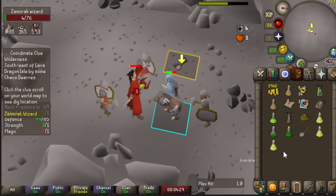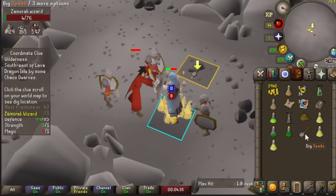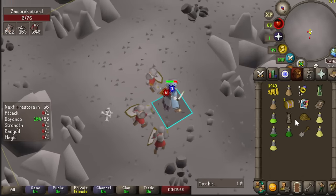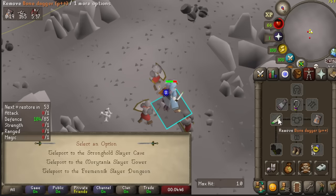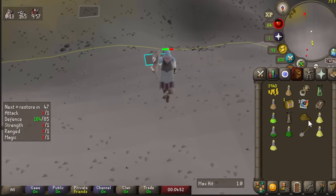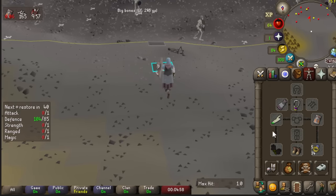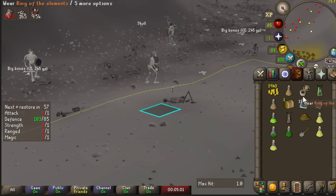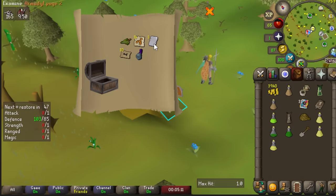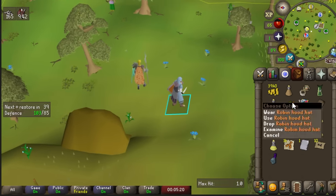I actually love wilderness steps on these hard clues because the Zamorak Wizards only have 76 HP and much less defense, so I can poison them quickly — almost always guaranteed a kill, even with Chaos Dwarves on me, who don't really pose a threat. They splash on me insanely often even though they're level 80 magic and I'm level 1 magic, which doesn't make much sense. My DFS spec triggers on them more because they have less magic defense. Then we got a Robin Hood Hat from a hard clue reward — if I was any other type of account that would be amazing, but I'm never going to be able to wear that.